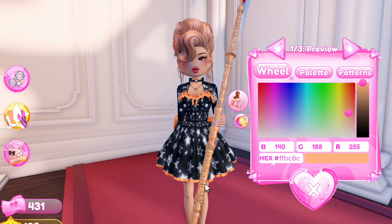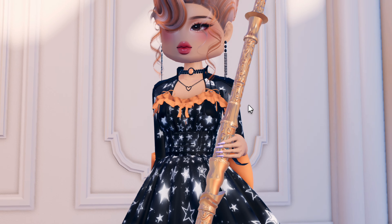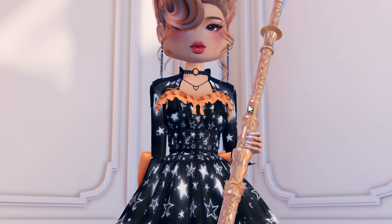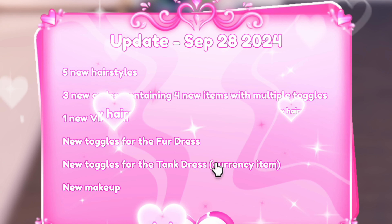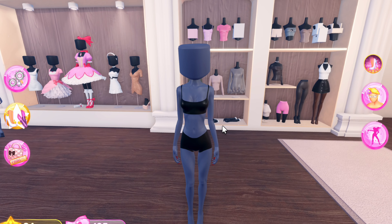I also know that there was a quest to get the different pieces of the code, but Dress to Impress had just posted the code on their Twitter to make it easy for us, so I'm so grateful for that. I'm just going to quickly show you the detail on this sword before I tell you the other codes. The detail is insane and I love the gold color and the beautiful patterns on the handle.